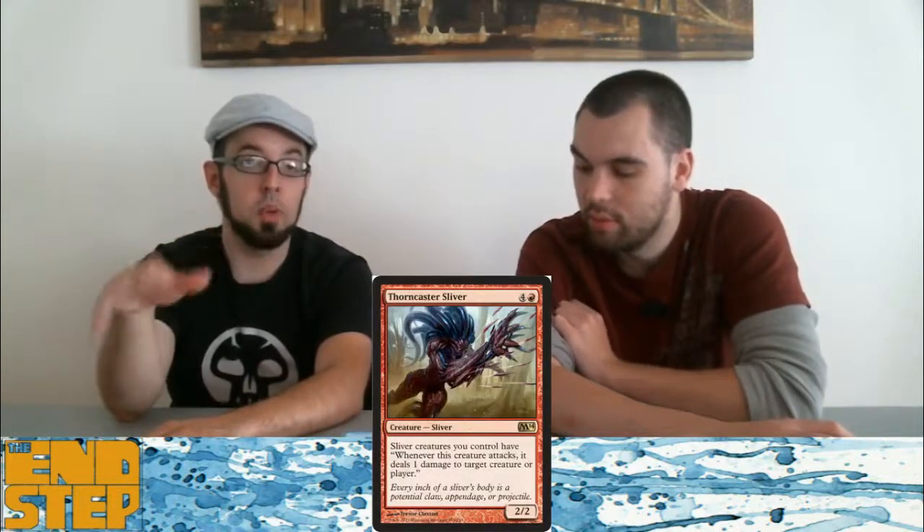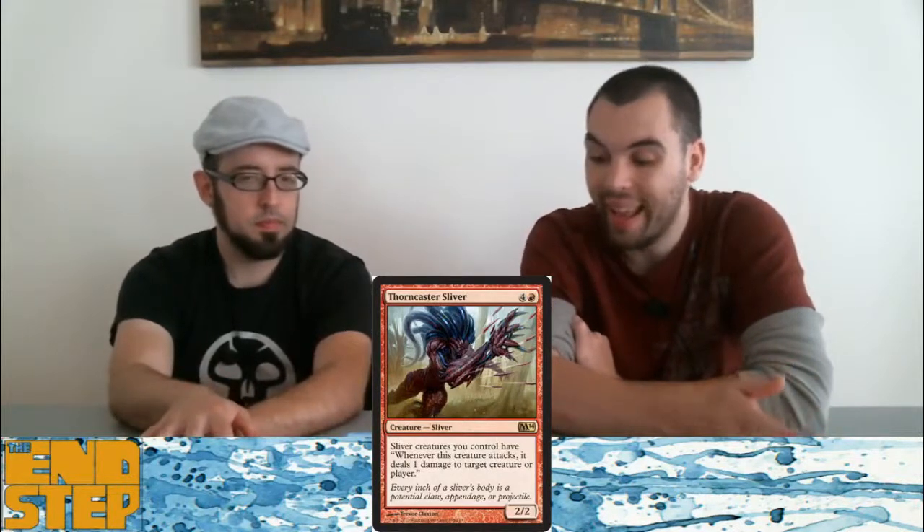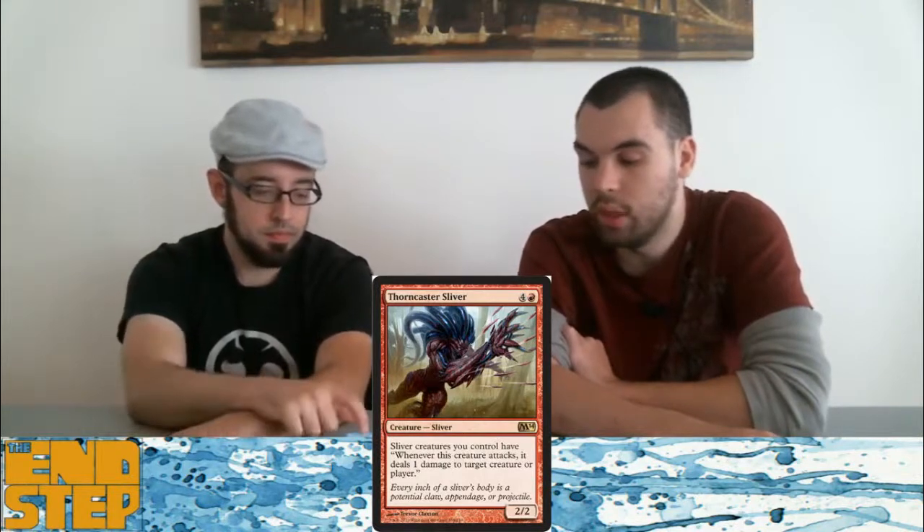Thorncaster Sliver — I don't like it. I think it's one of the worst ones. I do love that when a creature attacks you get a free damage trigger, but 5 mana for a 2-2 is kind of expensive. I don't think he's good enough — he's just too expensive. Like I said, you want your Sliver deck killing ASAP, and this guy doesn't do it. He gives a little reach, but burn spells are just removal.